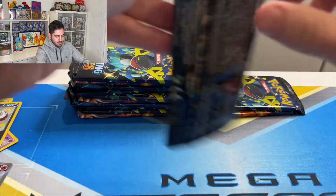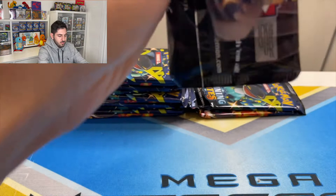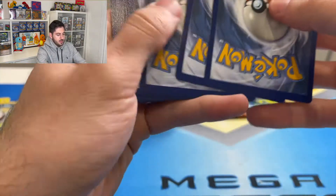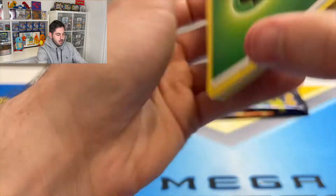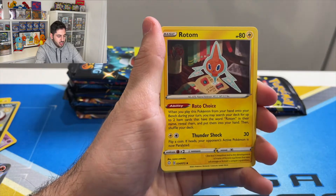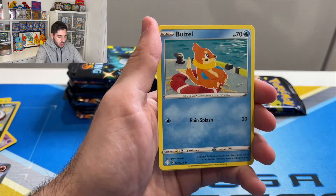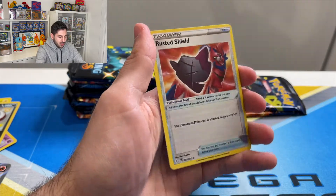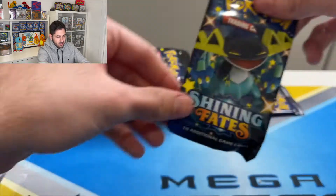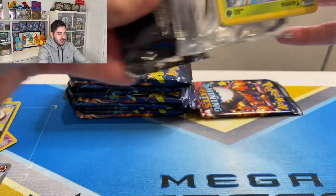Corviknight. Corviknight. Leaf energy, Thwackey, Rusted Shield, Rotom, Nickit, Rowlet, Trapinch, Busil, Koffing — reverse Shield and a Boss's Orders.